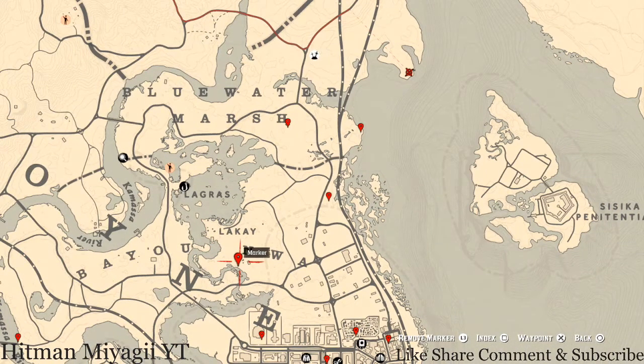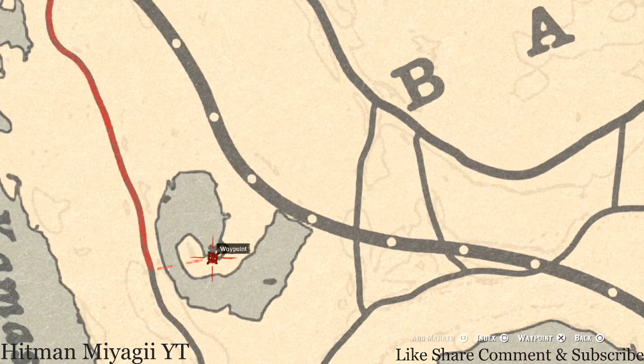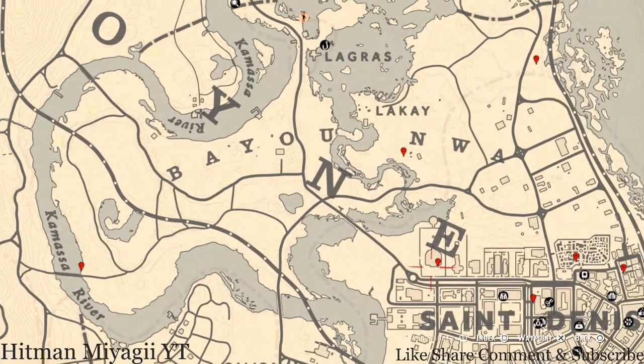This next marker is a bird egg — an egret egg. It's in a tree; shoot it down with a varmint rifle or a bow using a small game arrow. If you don't see these bird eggs, try switching lobbies. Over here to the left, behind this house, come with your metal detector and you'll get a random lost jewelry item right at the back of the house. The next marker after that is another random fossil — come with your metal detector and that's what you'll get.